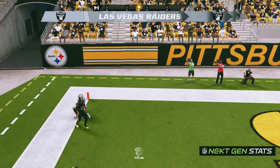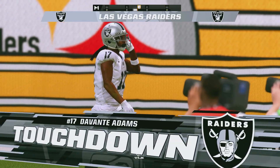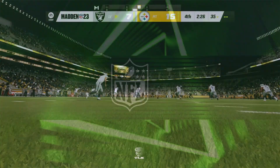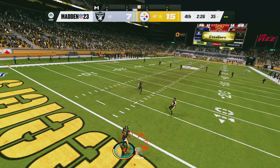And this is caught — touchdown, Raiders! Devontae Adams, 37 yards. One-play drive and into the end zone for six.